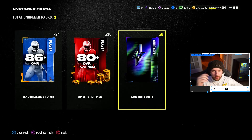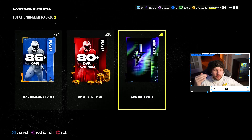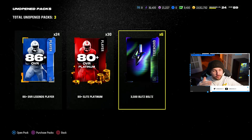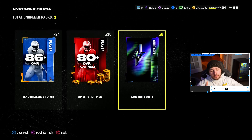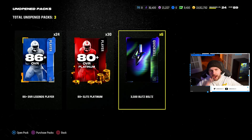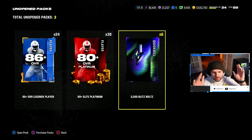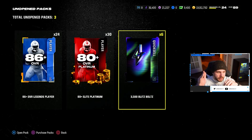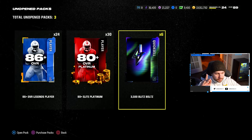The 80-plus elite platinum players are coin quick-sell players — they do not need to be listed on the auction block. They are just quick-sell players, which means there is no auction house tax. Free coins. If you start stacking some 84s and 85s in a row, we're going to make so many coins from these 30 80-plus platinum players. Even if we get all 80s, it's still an enormous amount of coins and value, especially for the 20 dollar bundle offerings.